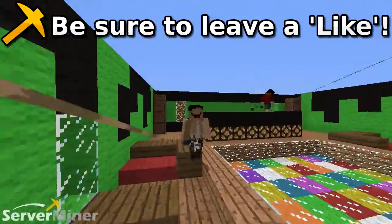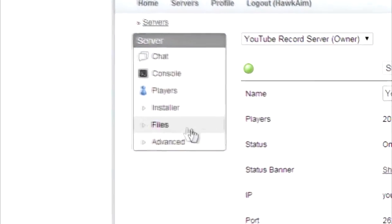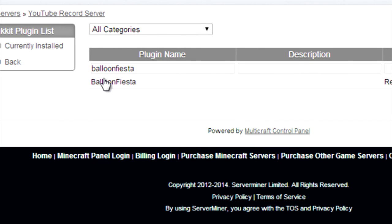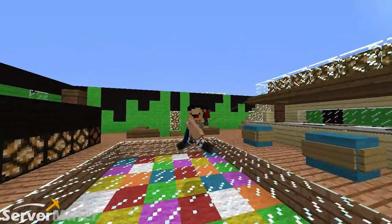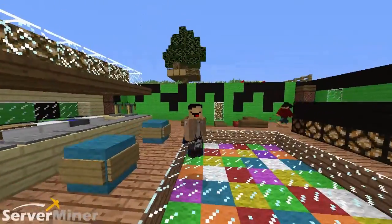Would you care to tell people how to install this plugin on their server? All you have to do is go to the left side of your control panel, look for the files tab, then look for the buckets plugin, click on it. In the text field, put Balloon Fiesta. Once you hit the install button, restart your server and you are good to go. It is that easy. We will see you guys in the next server minor plugin review. Peace out, dudes. Later, bye-bye.